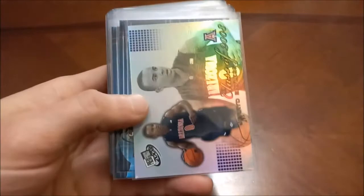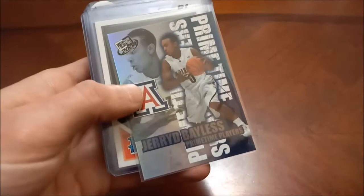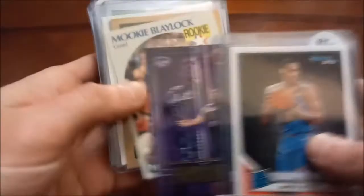A few more B's to get through. Starting off with Tony Batte — former Celtic, as you know I am a Celtic fan. A bunch of college cards here. There's the insert, Jared Bayless — former Celtic — there's the gold parallel of that insert set and then Primetime Players. More 1920 Donruss. Darius Bazley. Bradley Beal rookie card out of 2012-2013 — a nice one there.